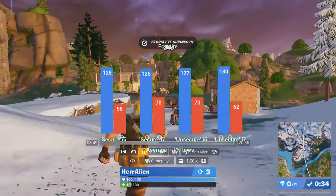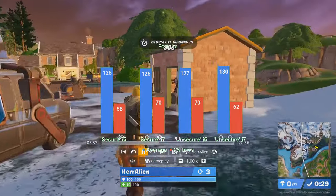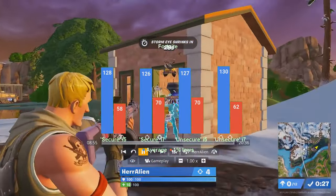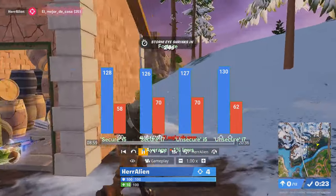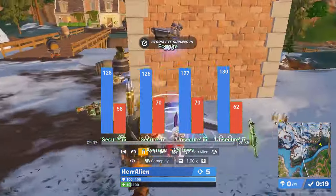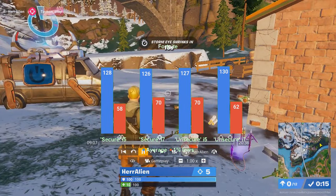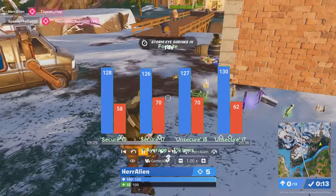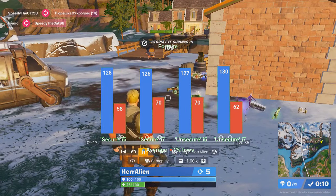Fortnite runs pretty much the same on all 4 configurations, with averages in the 120–130fps range and 1% lows between 60 and 70fps. This is good news for players still rocking their Haswell Core i5 CPUs. The game was tested on performance mode, which uses a simpler DirectX 11-based renderer — which probably explains why the game did not take advantage of the extra 4 threads the i7 has to offer.